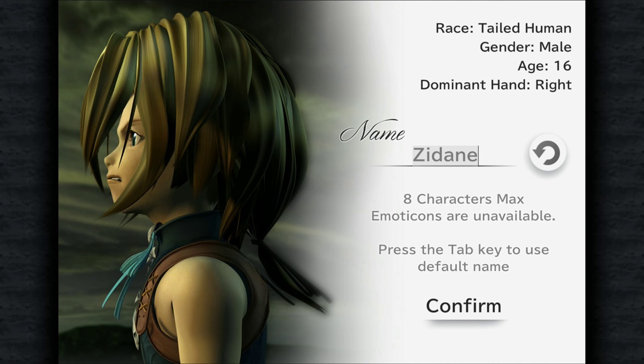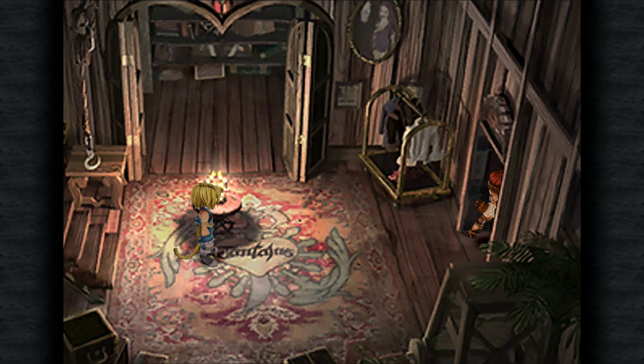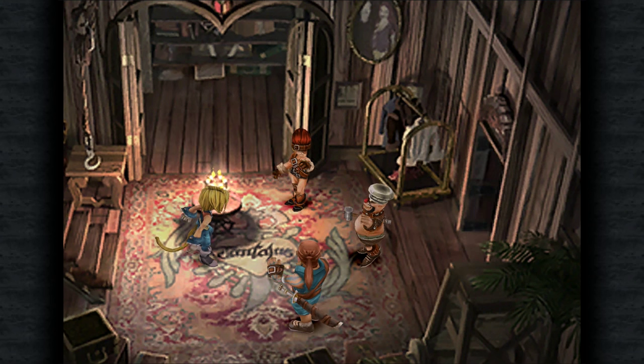Now we've got those two items, we can go ahead and light the candle here in the centre of the room, which will give us a bit of a cutscene. It is nice to see all these high definition upgrades to the game. We are going to keep the standard default names, so we'll go ahead and confirm this fellow as Zidane. And here come his friends.